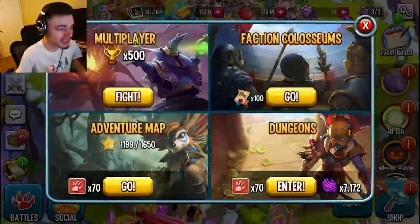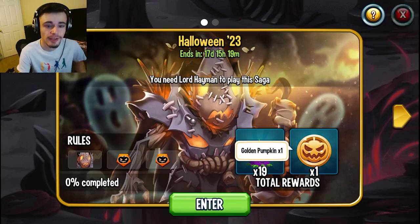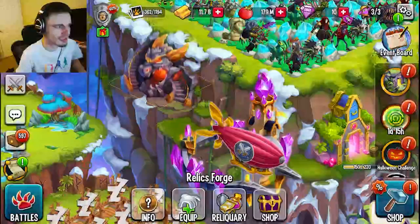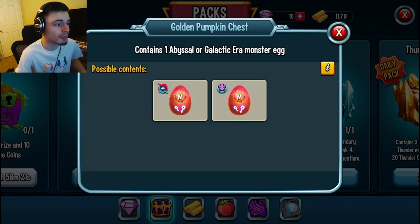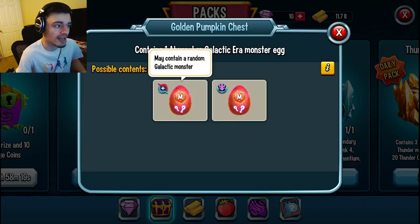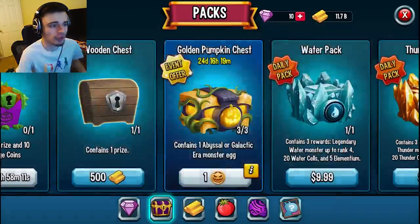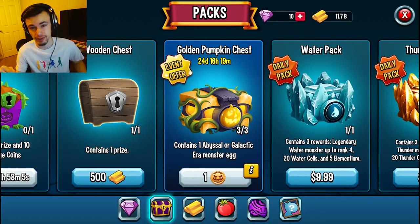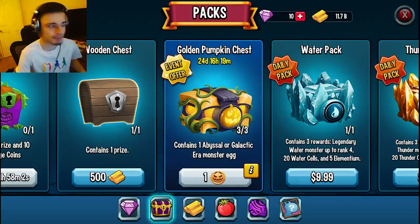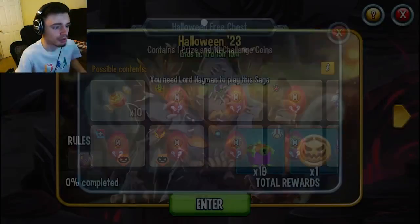There's also a dungeon option. If you go into Dungeons and then Seasonal Dungeons, the Halloween 23 dungeon gives you 19 chests as well as a golden pumpkin. You bring golden pumpkins into the chest shop, go to the golden pumpkin chest, unlock it, and you can get an abyssal monster or a galactic monster — abyssal ones are much better. You can get good ones of either, but keep in mind there are many more bad monsters than good ones. Still, definitely do the dungeon to get the chests and that golden pumpkin.